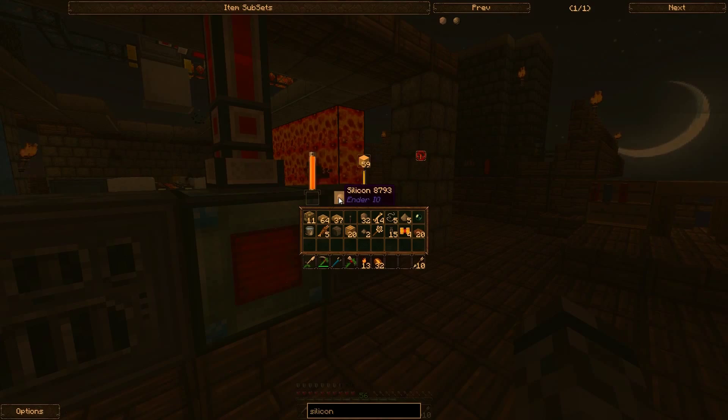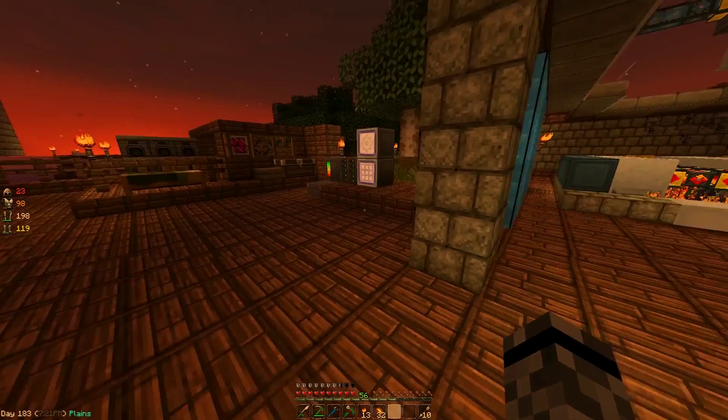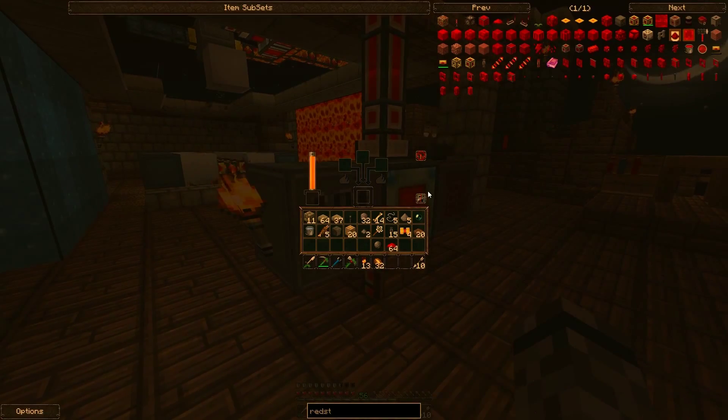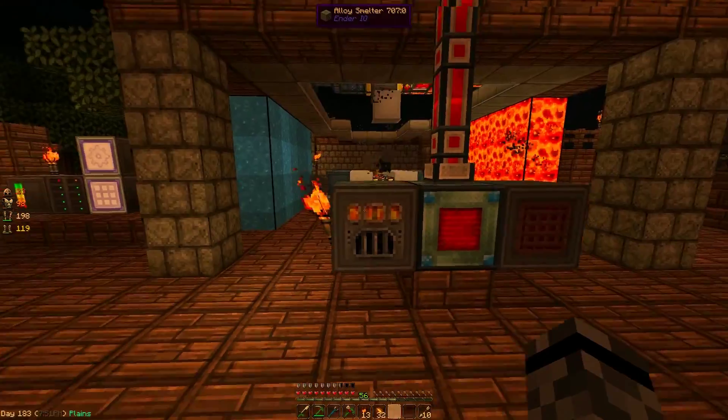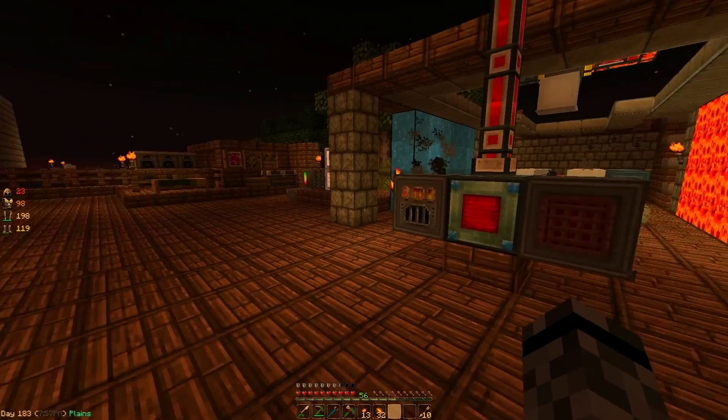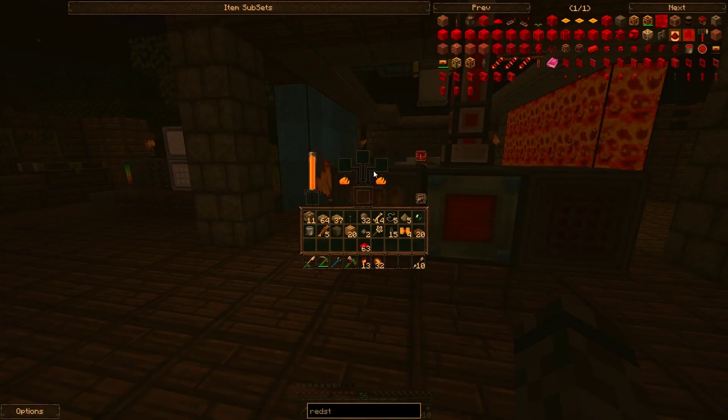Alright, so we're back — and we finally got a piece of Ender IO style silicon, and it does look different. So I have a feeling that we do need Ender IO silicon only — it's not going to accept anything but. So let's find out. Alloy smelter, all smelting. Silicon in the middle, redstone on the left. Bars are moving — something. I have a feeling we've pretty well got what we need here. And yeah, these are just temporary, obviously — just to see what we need to do to get more redstone conduits.